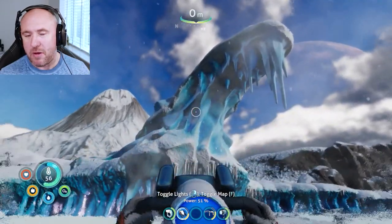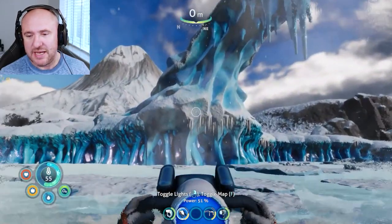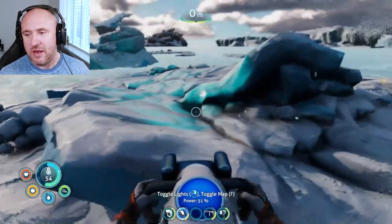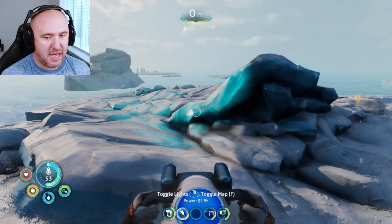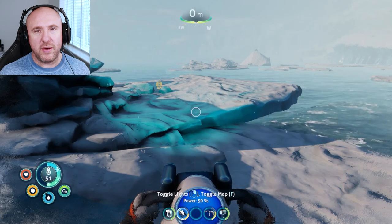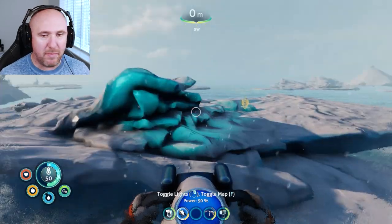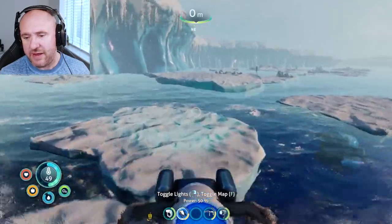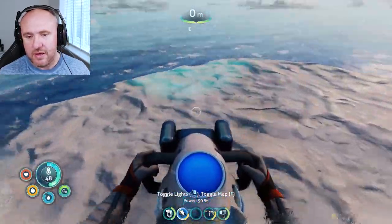So where do we need to start from initially? We're going to be starting from this ice formation here, which will be north of your drop pod. Your drop pod will typically be over there — there are several spawn locations — but start from this formation here, directly underneath it.